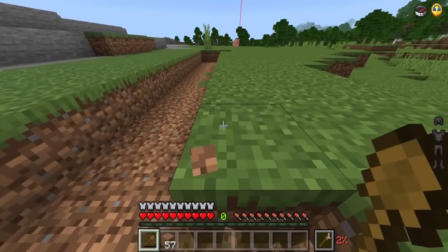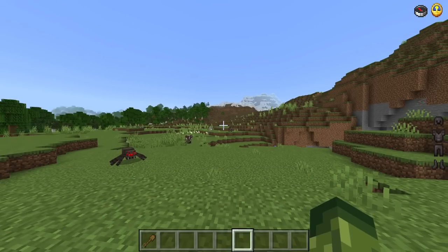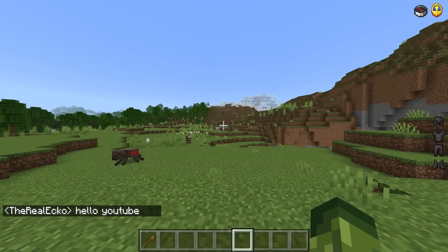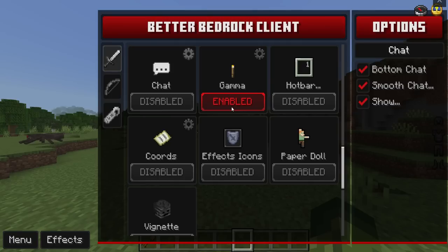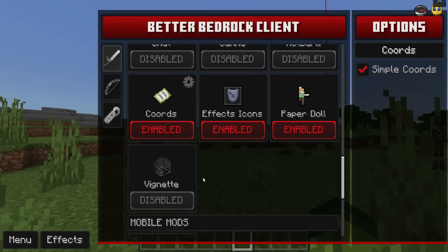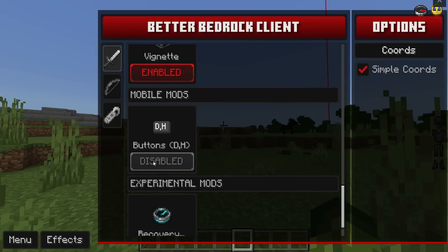Chat Options let you position your chat text at the bottom, with smooth display — similar to Java Edition. There's a Gamma setting useful for caving. The Hotbar option adds numbers to your hotbar slots so you can quickly identify which slot a specific weapon or item is in. You also have Coordinate Options, Effect Icons, and Paper Doll, along with an option to remove the black border around your screen.